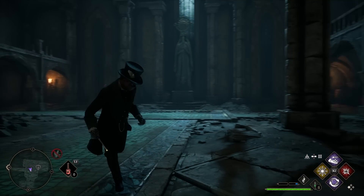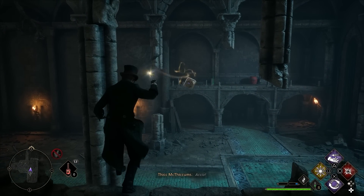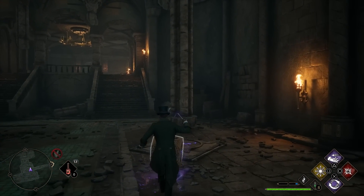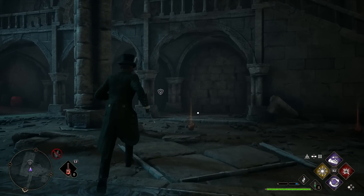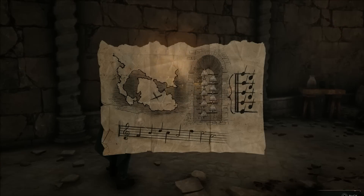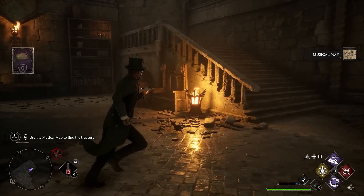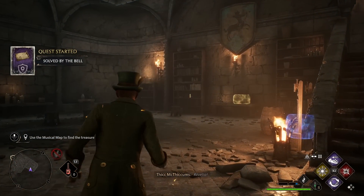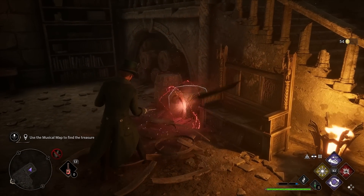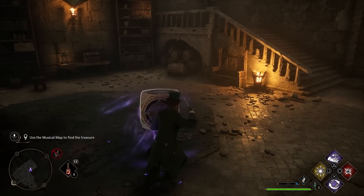After clearing those Ashwinders, run up these stairs and on the left side you'll see a little block. Accio it over to you, then place it on the pedestal right here. This is where I really wish the game didn't spoil things with icons on the map and HUD, because there's actually a secret wall right here — walk up to it and it'll open up, and you can pick up the musical map, which we want to solve. It's a really cool little Easter egg. Also inside here is another item we need to grab.